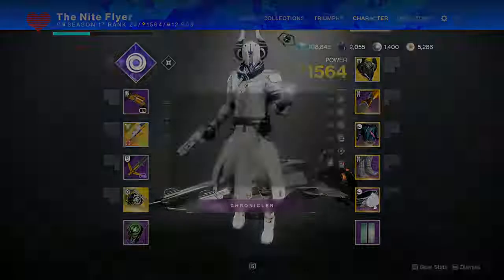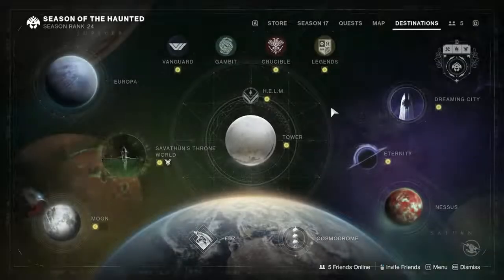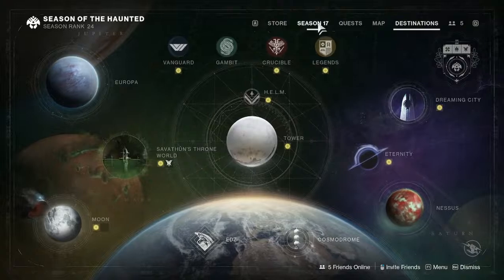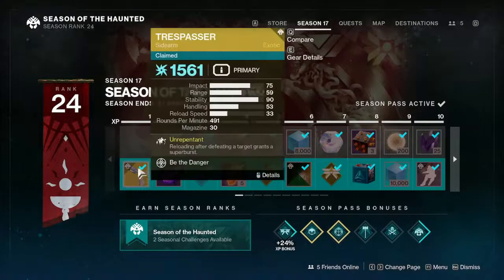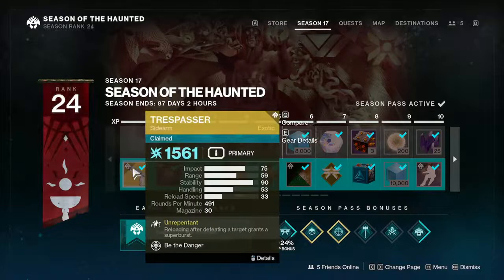First thing you want to do is open up the Director tab as per normal. Head over to the Season 17 tab and head backwards to the first rank. Here you can claim the Trespasser if you're a paid player.